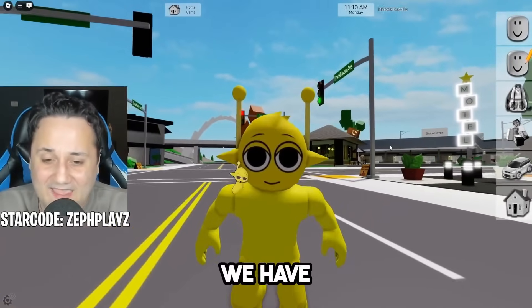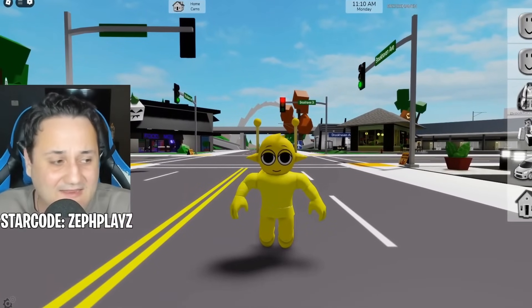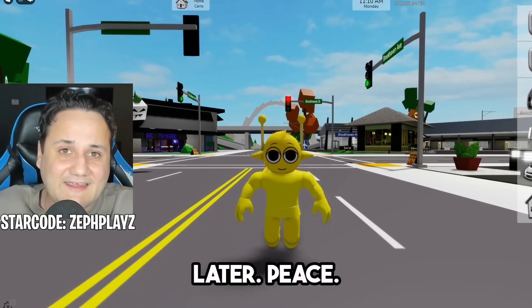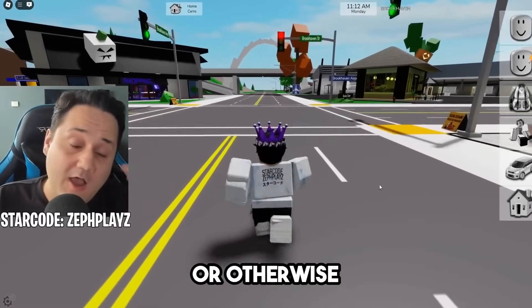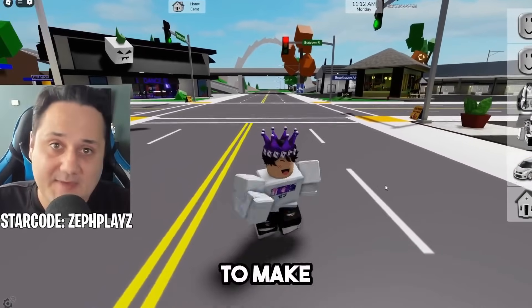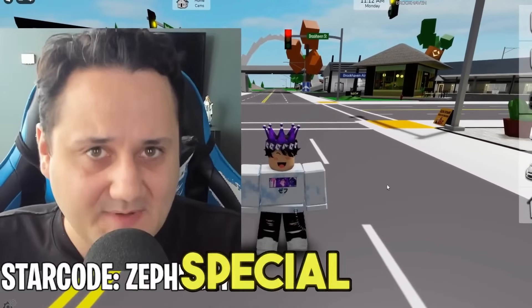Put your rating down in the comments out of 10. Let me know what other Sprunky characters I should make. Thank you guys so much for watching, and have a nice day. It's about to get a little bit terrifying in Brookhaven today — how to make Dark from Sprunky, otherwise known as Black. This is going to be such a fun character to make in Brookhaven — I believe this is my first horror character that we're actually creating today.